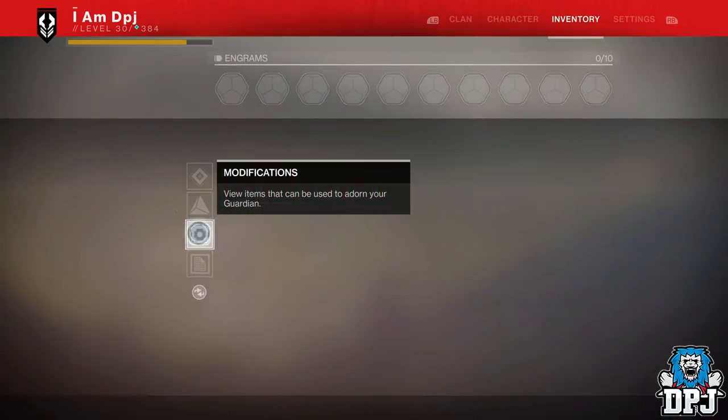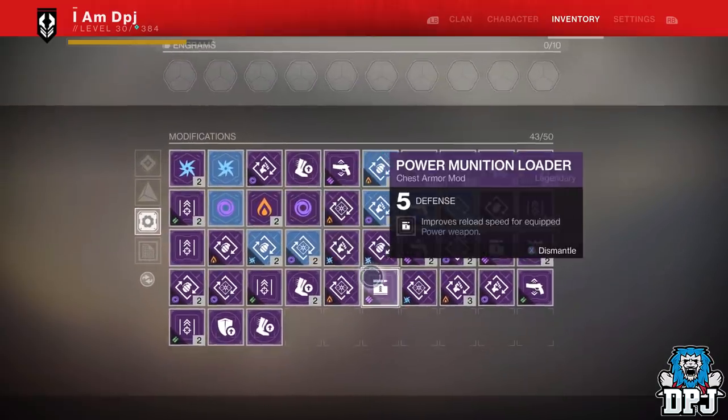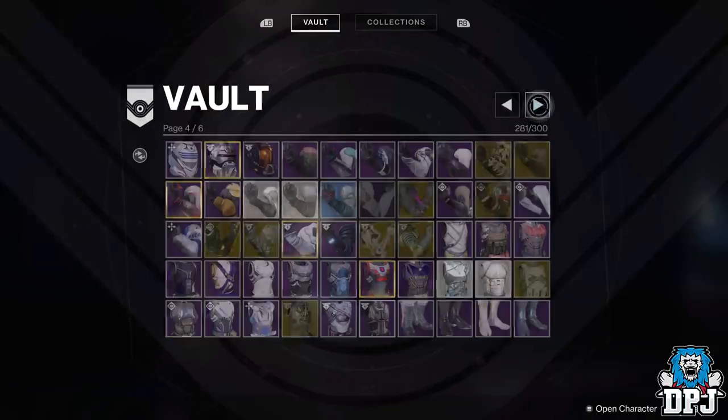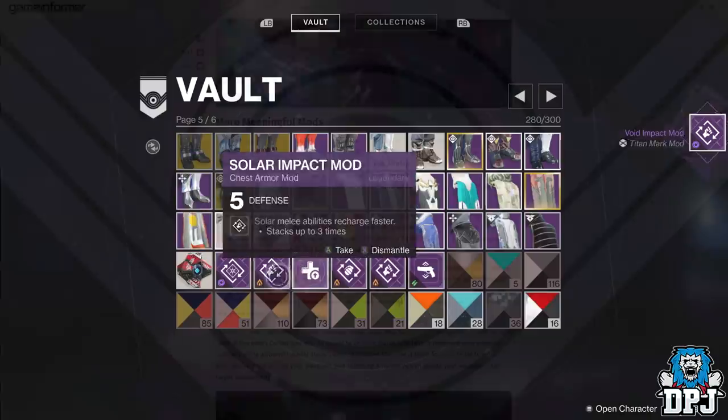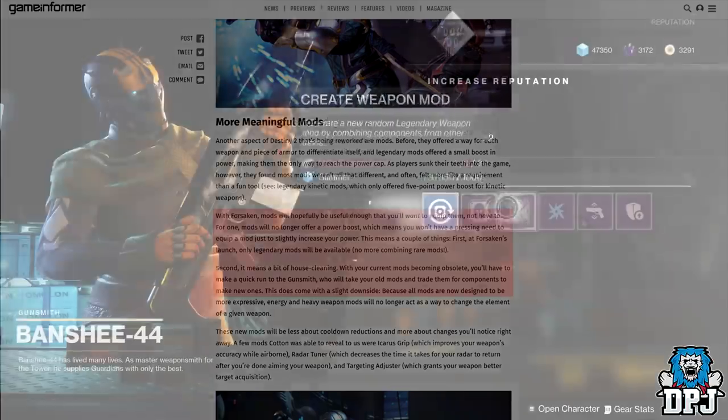Moving on to mods — mods will change when the Forsaken drops, and your current mods will pretty much become obsolete. However, mods you have stacked now you will be able to trade for mod components with the gunsmith. According to a Game Informer article from July 19th, with Forsaken, mods will no longer offer a power boost, meaning you won't have a pressing need to equip a mod just to slightly increase your power. At Forsaken's launch only legendary mods will be available — no more combining rare mods.